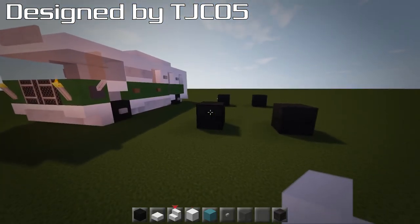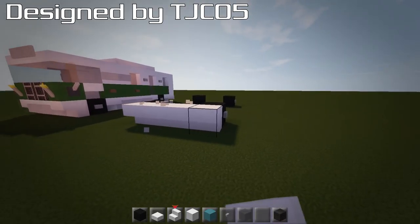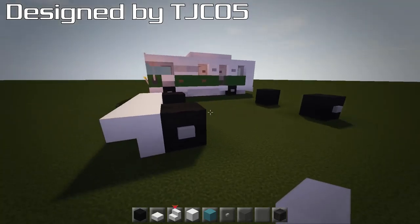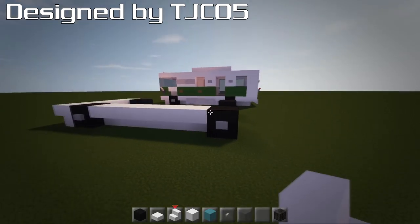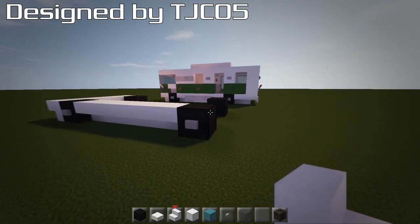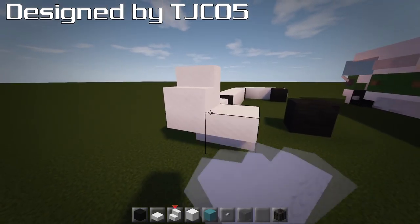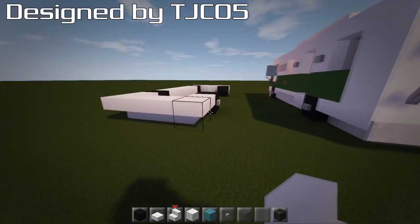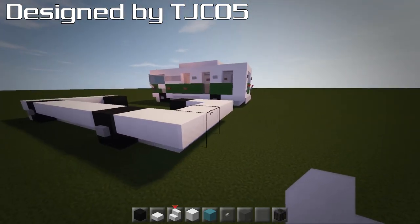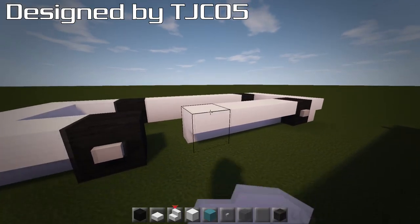Grab your quartz stairs and right on the wheel we're going to do an upside-down stair and go across with these, so you've got your upside-down stairs like that. On the side as well we're going to join upside-down stairs going across. At the back, go out two and wrap those stairs backwards, upside-down, so you get that little overhang bit. And the same on the other side — just go across with these upside-down stairs to join it up.